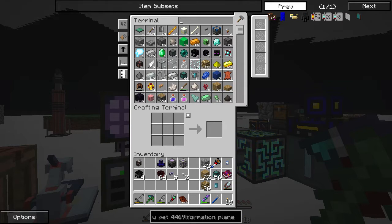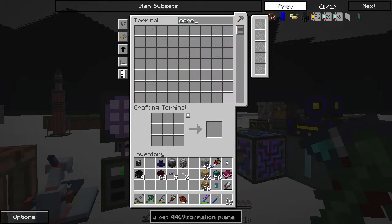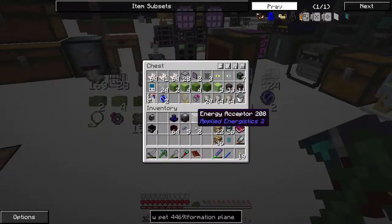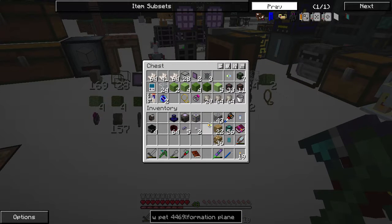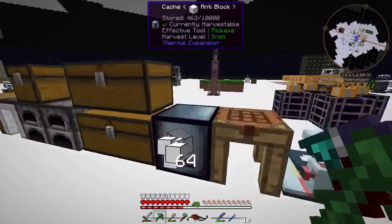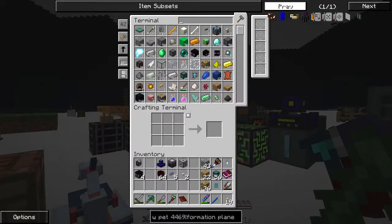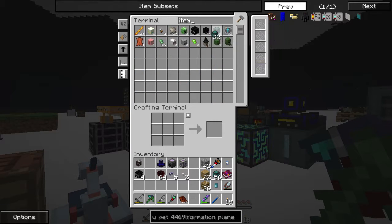We don't have any surgesquartz in here, and we have zero cores. I made a bunch of nether quartz but I only have one formation core. Let's hold off on that for right now. How do we want to do this - I guess an item duct, item conduit. Do we have any filters? Filters should be easy enough. We're not going to automate the aura cascade yet - we need to make some other things first.